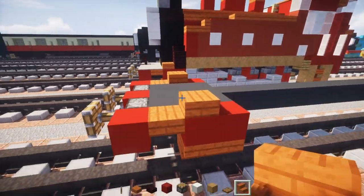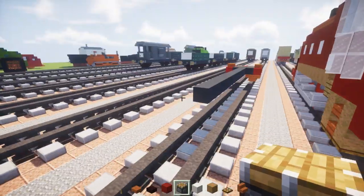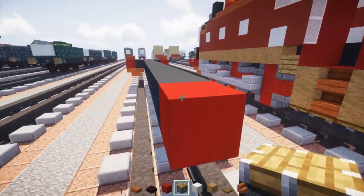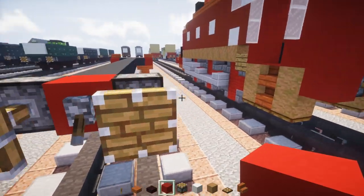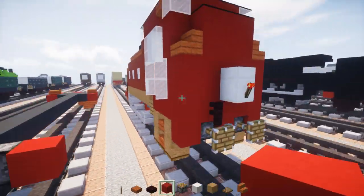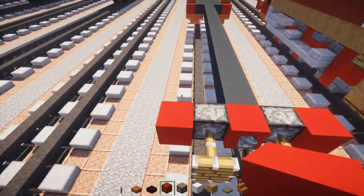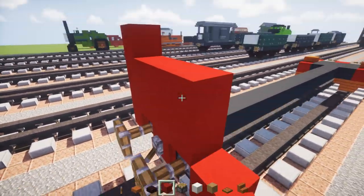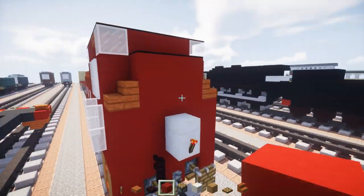We're going to go to the back and add in the pistons. Take red concrete, place that in the middle, pistons on the sides, and a lever in the middle. Pull that down, red concrete on the sides. Then add a 3 block tall, 5 block wide red concrete section in the back — this is the coal bunker.